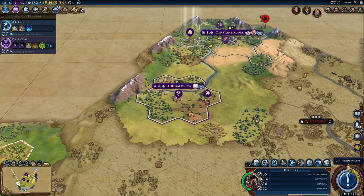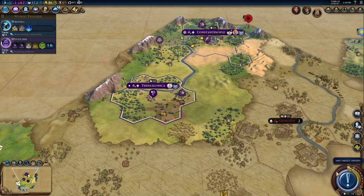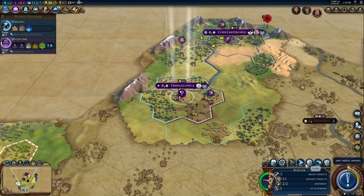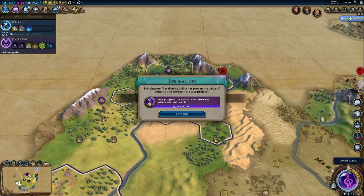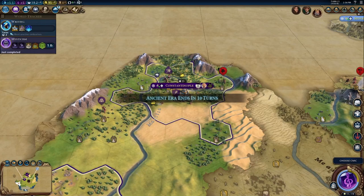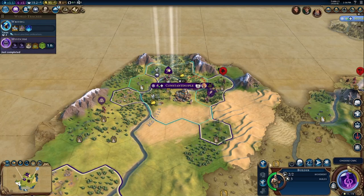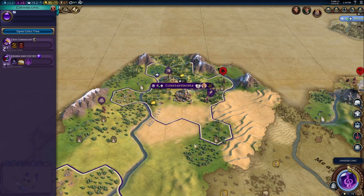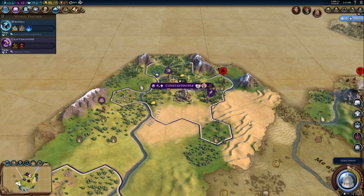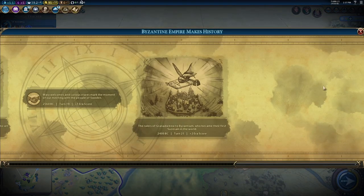I'm going to send Hercules down to Thessalonica because he'll be able to help them more. We've got a barbarian scout in Constantinople — let's go deal with that. We can make some plantations now, so let's do that. Let's get Craftsmanship as our next civic. Become suzerain of Granada — sweet.